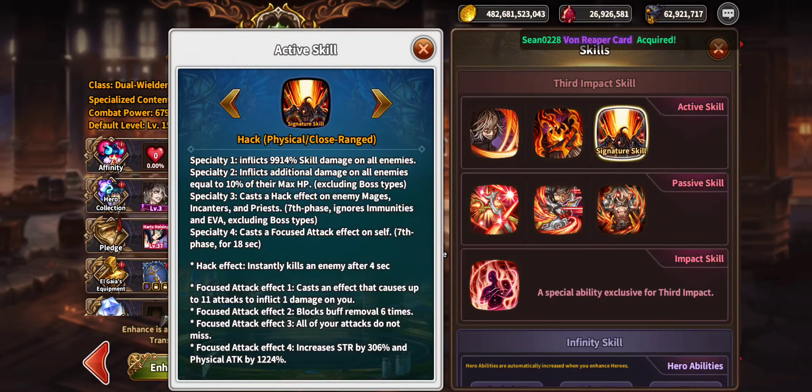His hex effect instantly kills an enemy after four seconds. Focus attack effect one causes up to 11 attacks and inflicts one damage. Focus attack effect two blocks buff removal six times. Focus attack effect three makes all your attacks not miss. Focus attack effect four increases STR by 306 percent and physical attack by 1,224 percent — that is beyond broken. This guy is extremely powerful.